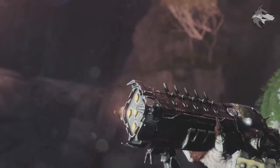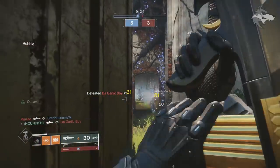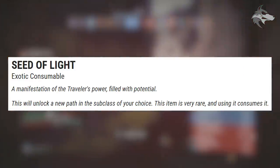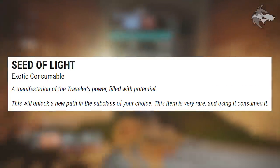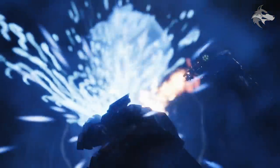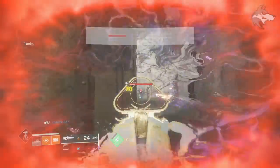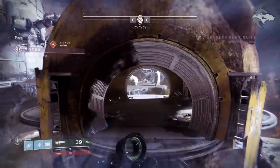The database has been updated and we can get a look at a lot of items, quests, exotics, and things to look forward to in Forsaken. There's an item called Seed of Light — an exotic consumable, described as a manifestation of the Traveler's power filled with potential. It will unlock a new path in the subclass of your choice, and using it consumes it. We will also require a Vision of a Leaf to upgrade new subclass paths, which could be replacing the current subclass upgrade points.